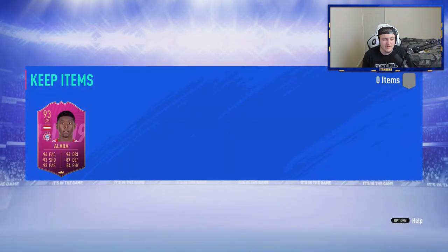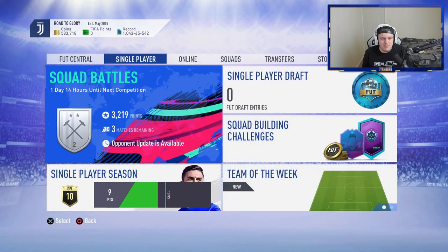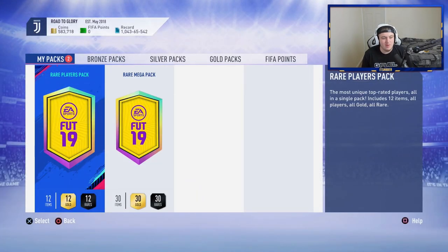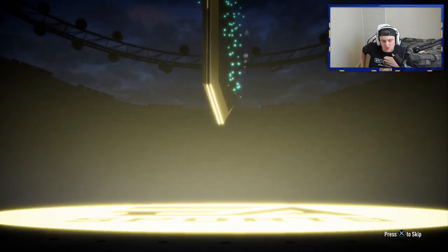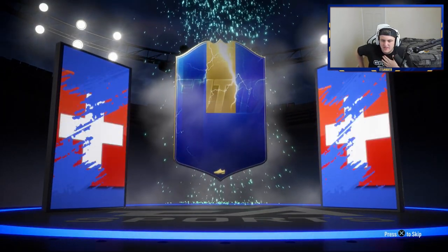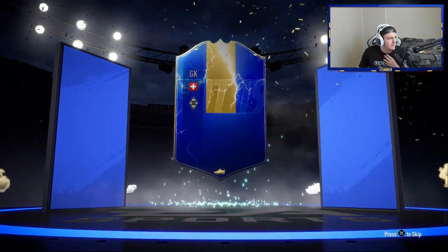Let's go and open the packs before we get into the main part of the video, which is obviously how to get the free Team of the Season pack. We've got a rare mega pack first, a 55k pack. And we are going to get a walkout in it - it's going to be a Team of the Season. 95 rated. That's not bad, to be fair.